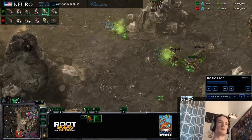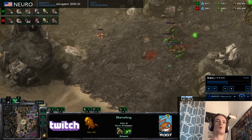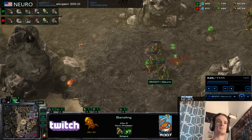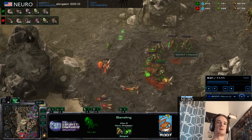Now I'm just droning and making queens. The queen anchor spot for this map — really for any map — would be between your two most exposed bases.